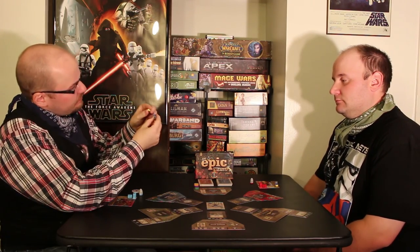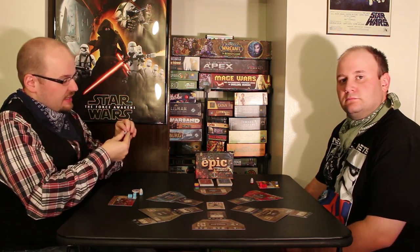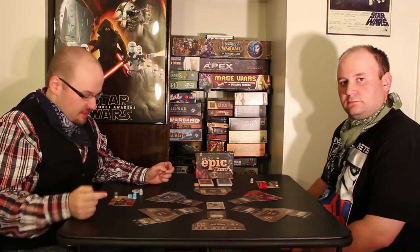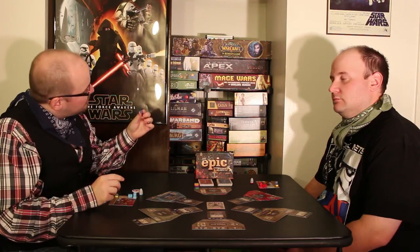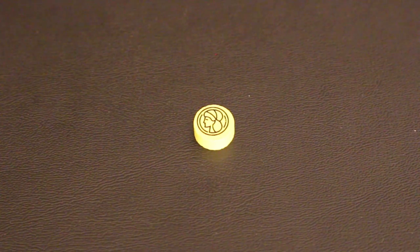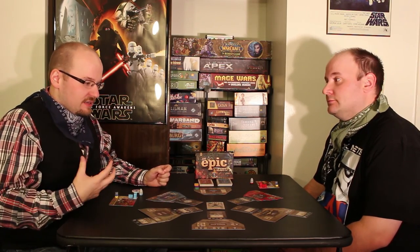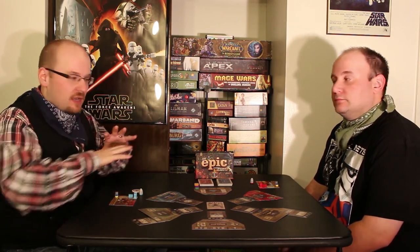You're also going to get one of each of these little wooden trackers to track the three different resources in this game. This game has three different resources you're going to be using to buy stuff. One of them is this little gun barrel thing — this is Force. You've got a Sheriff's star that says Law on it — that is your Law. And this one, which looks like a little coin, is, you guessed it, Money.